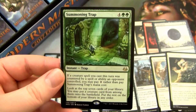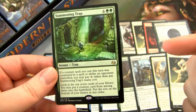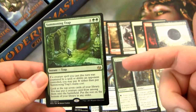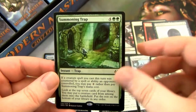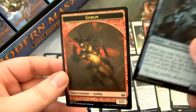Summoning Trap is cool because you get to look at the top seven cards of your deck and put one of them into play. It's also pretty good in Cube because your decks are so small — only 40 cards minus the seven you draw. You can actually hit some pretty sweet stuff like Emrakul. I think Summoning Trap is fairly underrated for Cube. And then we have a Foil Seagate Oracle, which looks dank. And then a Goblin.